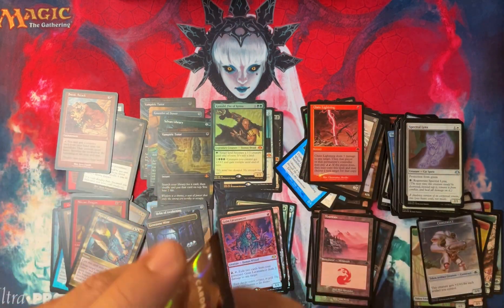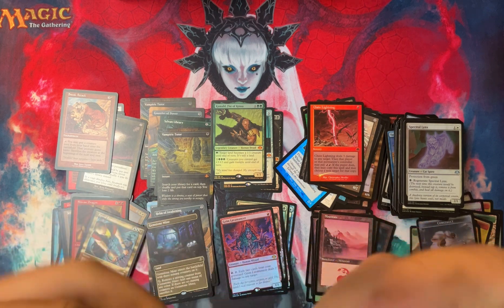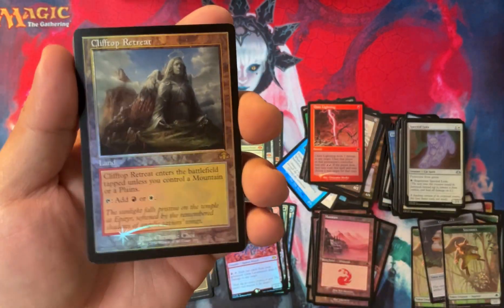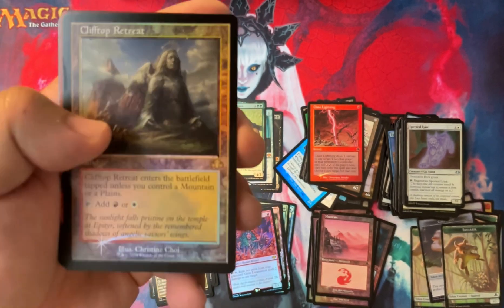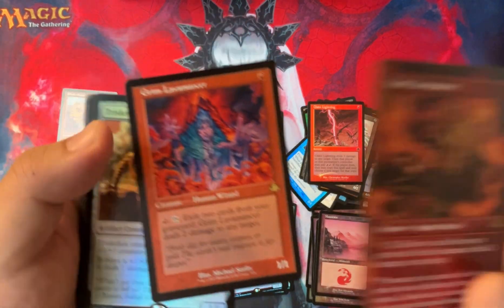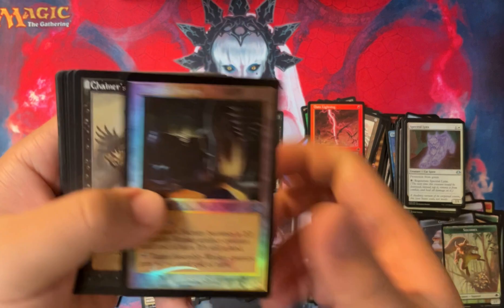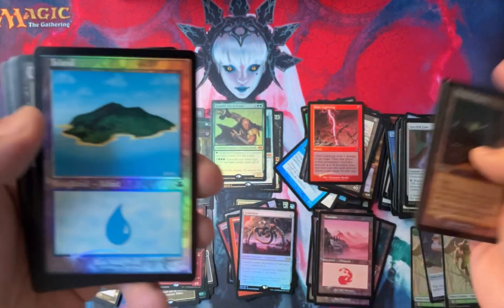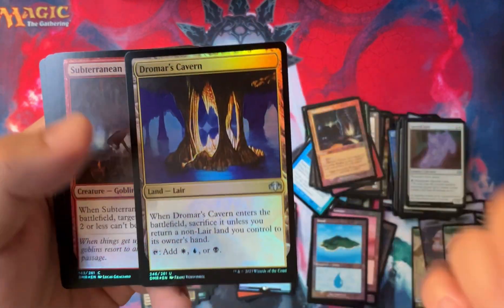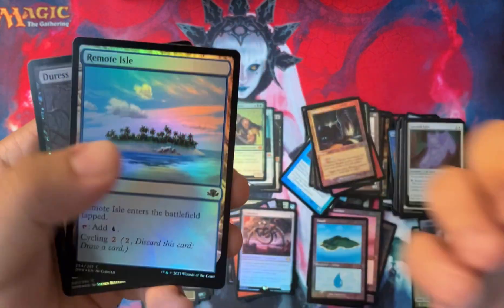Pack number 12, last pack - what are we gonna get? Elephant again, that's a lot of elephants. And Squirrel. Clifftop Retreat - that's our retro land of the set, that's not fun. Grim Lavamancer - that's even less fun. Double Grim Lavamancer and a Triskelion - that's all the rares we're gonna get. Ministry Factory, Chainer's Edict, Wild Dog. We got the cool-looking Island again. Chainer's Edict, Dromar's Cavern - this is a cool lair version of the Esperlands. Subterian Scout, Warmfang Drake, Savannah Lion, Remote Isle, and another Duress.